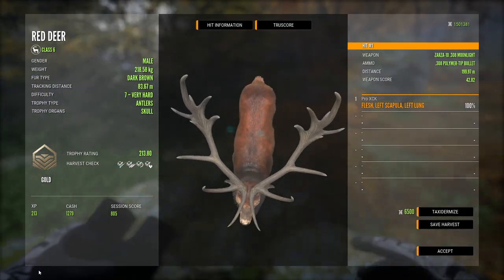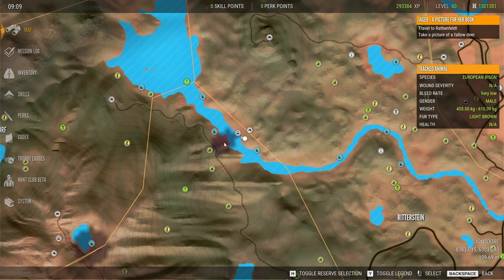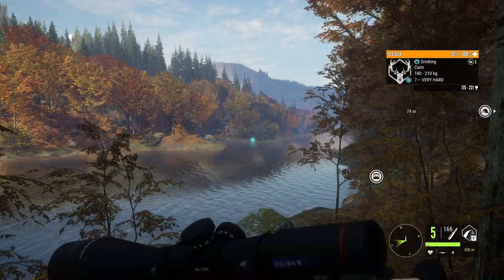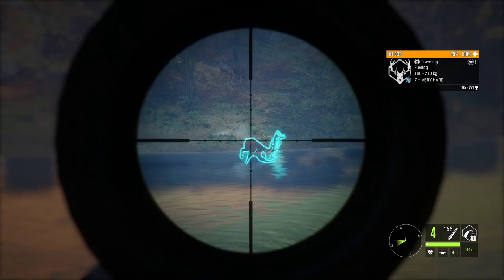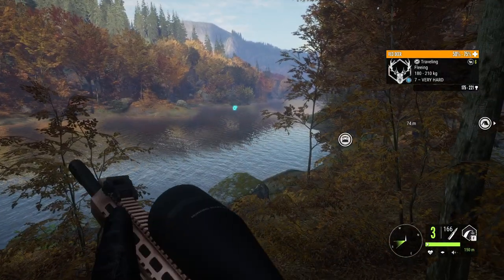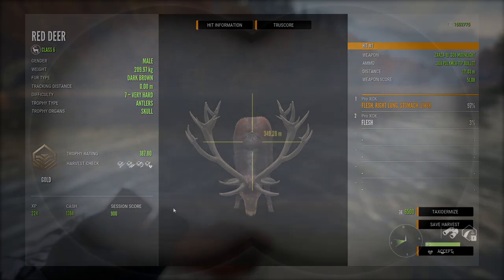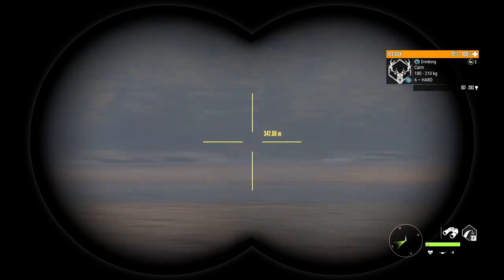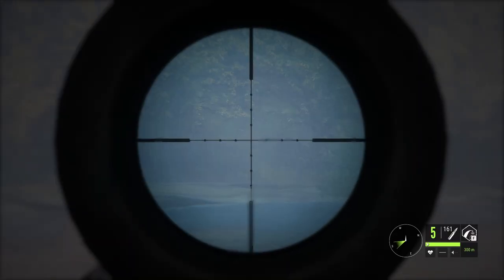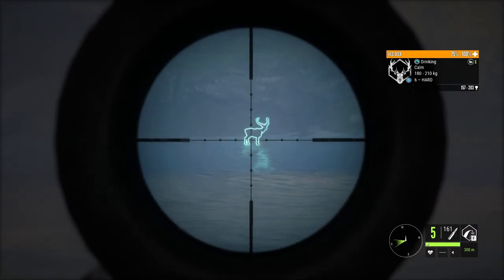That's a pretty decent score — a level 7. There's another herd right there on this location, and there is a level 7 which is not even close to being as big as the last one, but still decent. That's gonna be enough: 187.8, enough for gold. There's a level 6 right there. It's just too hard to see them — I got two right there but they are always behind the bushes. I'm gonna shoot this one with the 308.